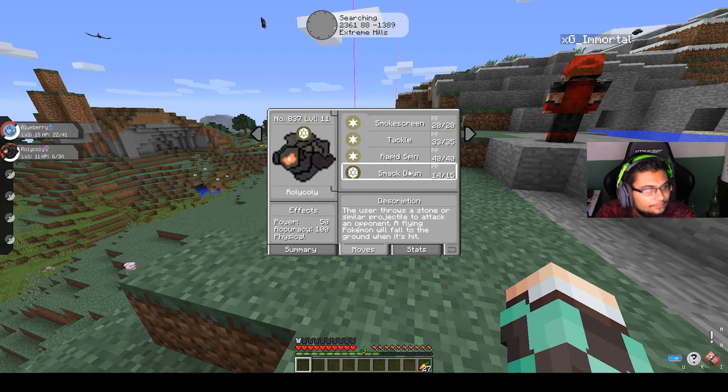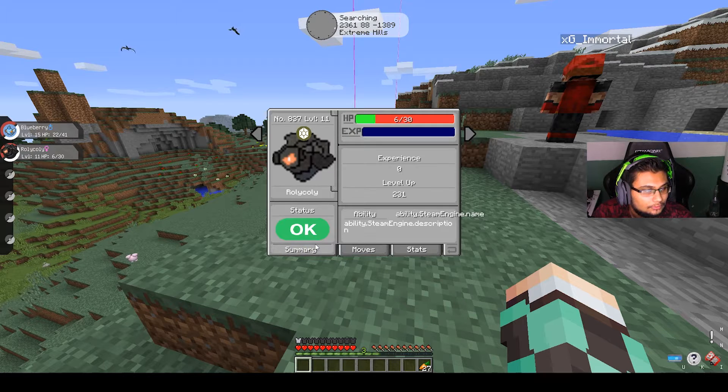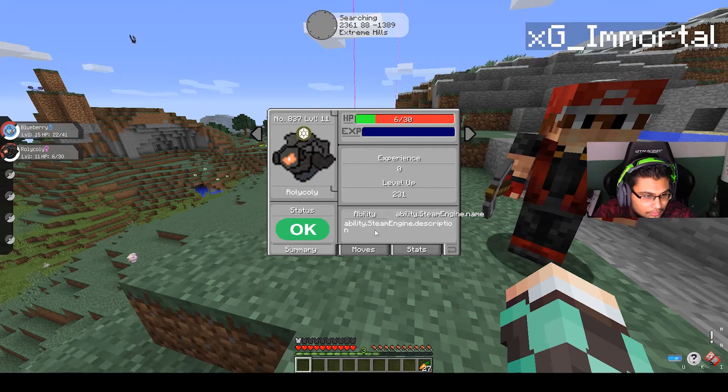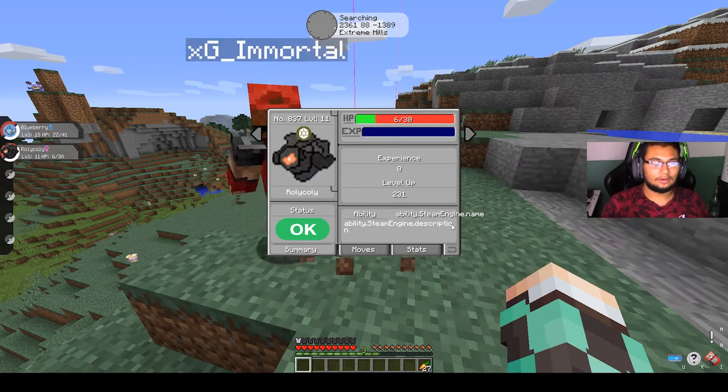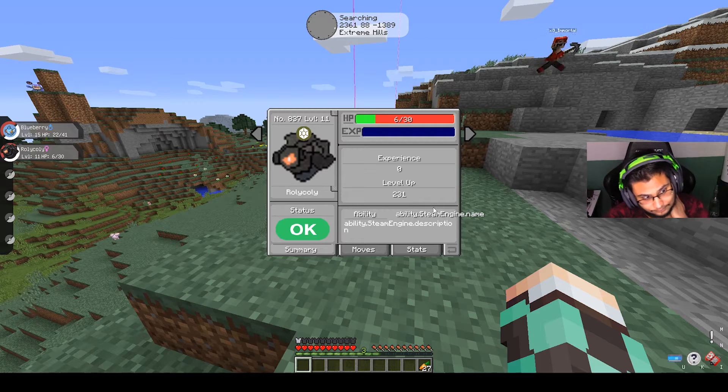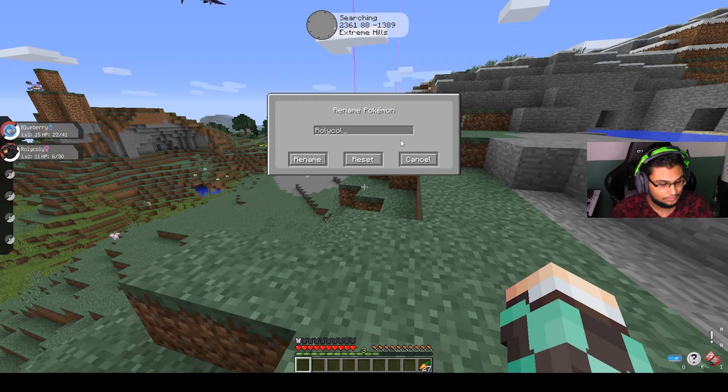Wait till you see his final form. What's his ability? Go to the summary. It'll be — oh wait, ability: Steam Engine. That's a newer ability. Basically when you get hit by a Water type attack, your speed goes up. At least I think that's how it works — let me double check.